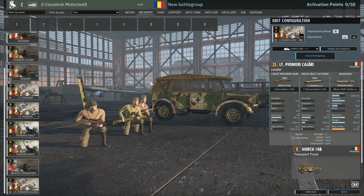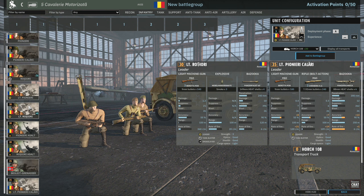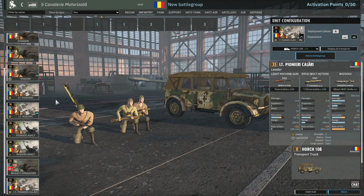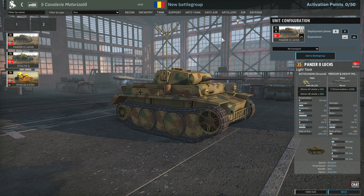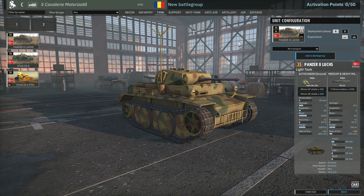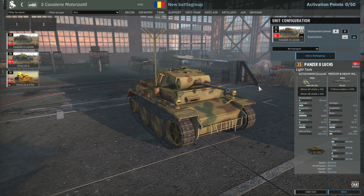Finally, the Pianere Calari are a leader squad of three men armed with a Panzerschreck. Pretty good but very expensive. If they were 30 points people would probably use them more. But actually both other leader squads are 30 points, and these are way better because of the Panzerschreck, so it might be worth bringing them in just to provide reliable AT.